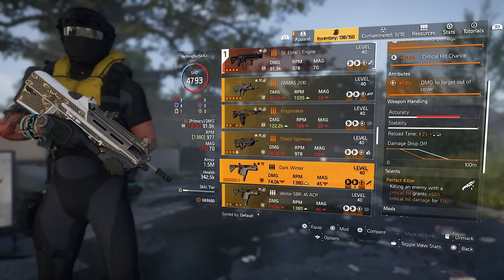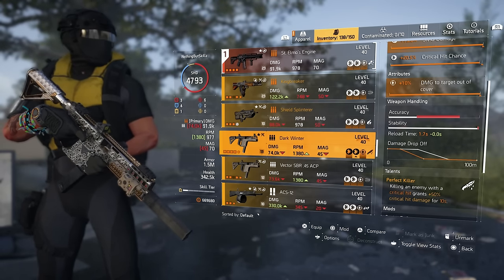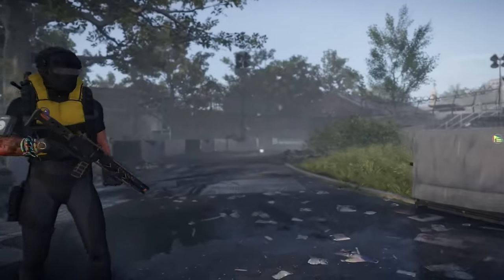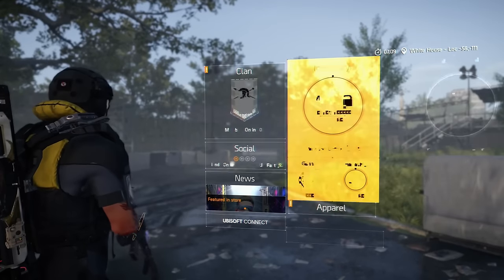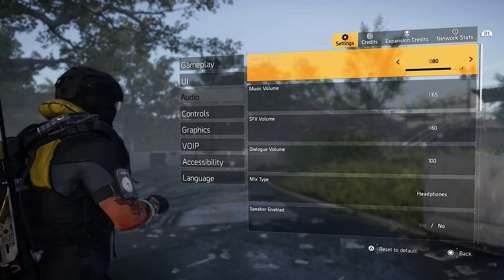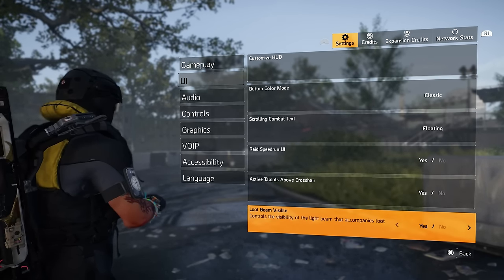You would see perfect killer — once you kill an enemy you should see the little symbol pop up. There are quite a few talents that pop up and it provides for very smooth viewing, so you know exactly when your active talents are active. I have that on, but you can turn it off if you want less clutter on your screen.